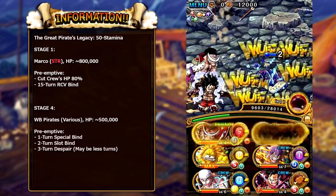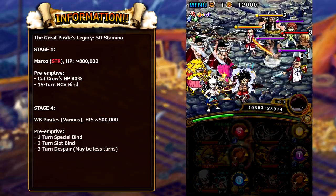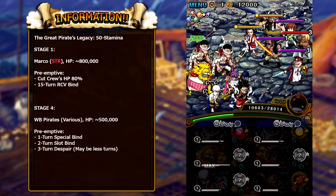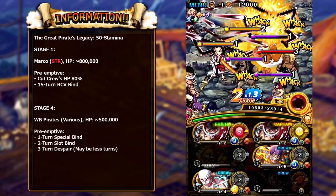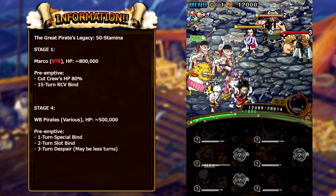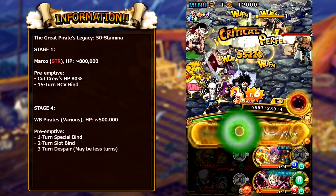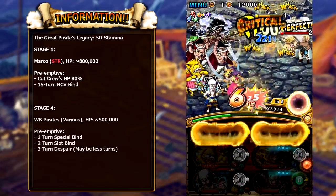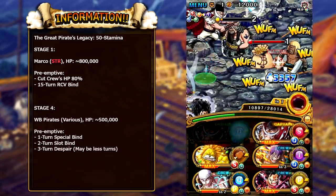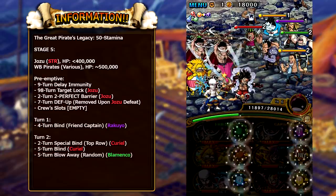Stages two and three are very similar — just some regular mob stages. Stage four is where we encounter the first boss stage with various Whitebeard pirates. These characters are not that hard to beat — they only have around 500,000 hit points. Their preemptive attack applies one turn of special bind, two turns of slot bind, and three turns or less of despair. With sockets you can completely resist it, so make sure to have your despair sockets completely maxed out. Having the limit break potential ability recovery bind resistance will also help if your team isn't as strong.